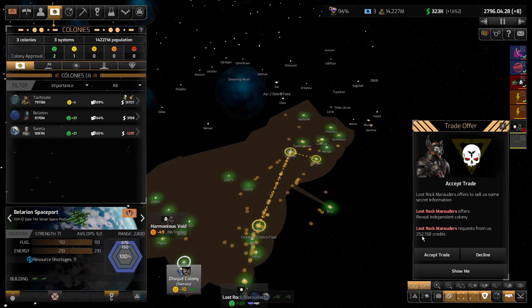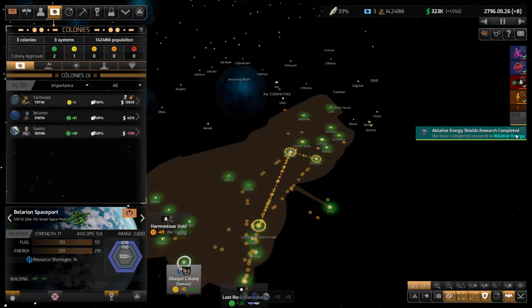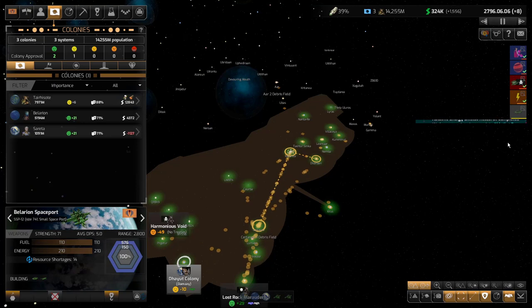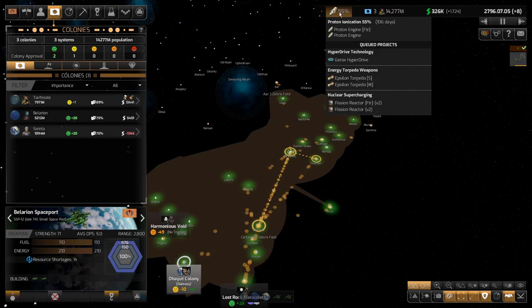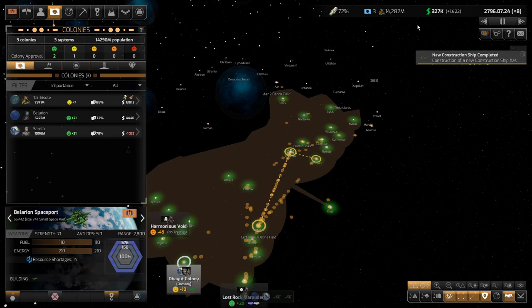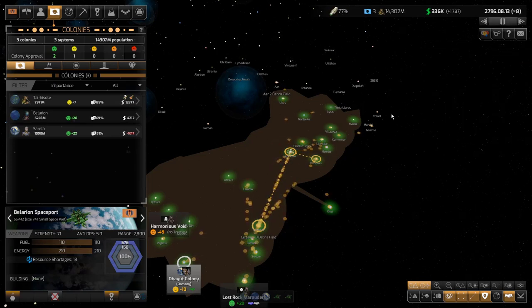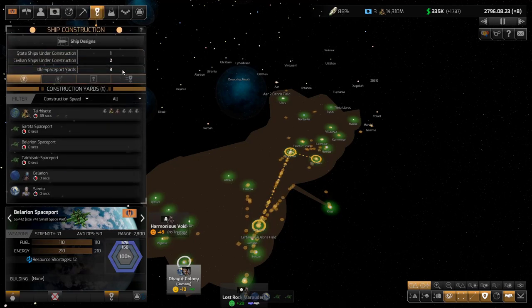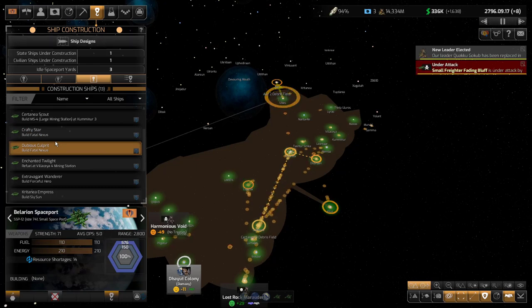I don't think it's worth almost all my money to reveal an independent colony, but that means there's one not too far away. Shields are done — great. See how fast this is going to go? That was a tier two and it was partially done anyway. That hyperdrive is going to take a while — I will crash that eventually. Now I've got 13 construction ships.